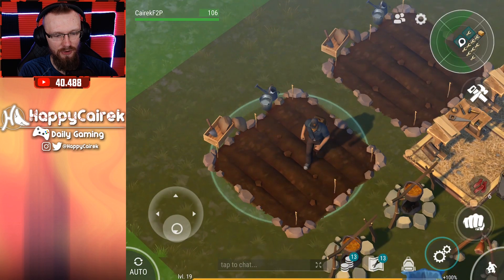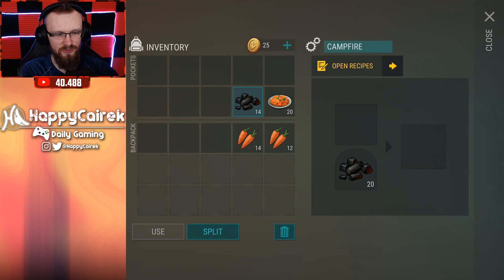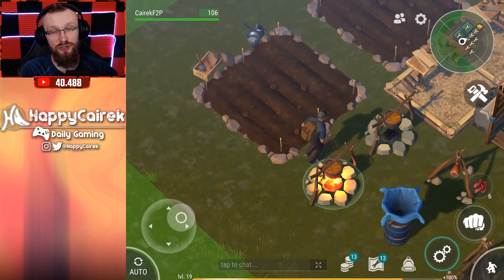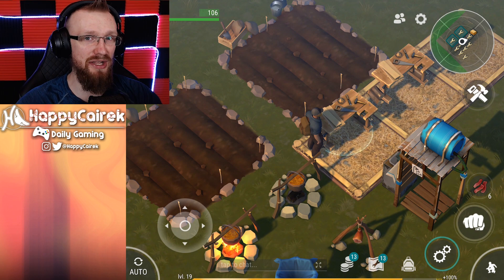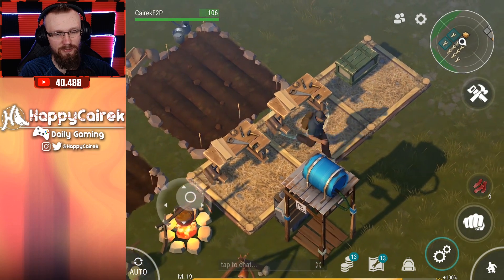First let's take the seeds, because what I'm doing off camera is basically grinding seeds and cooking carrots. That's what you gotta do as well. You don't have to grind in Last Day on Earth for long to realize: just go to the forest, get some seeds, come back to base, cook them, and repeat that process. Also get some more coal. That's basically what I'm doing off camera.